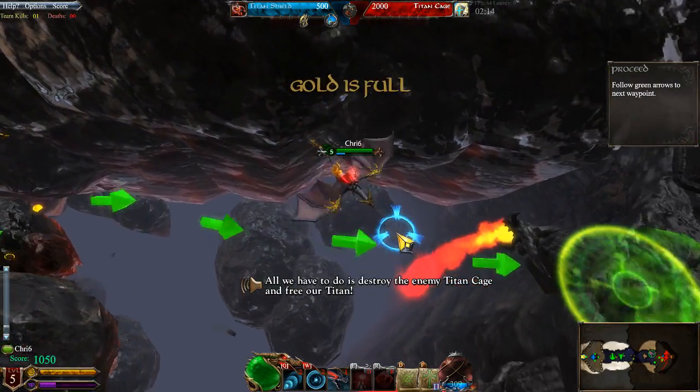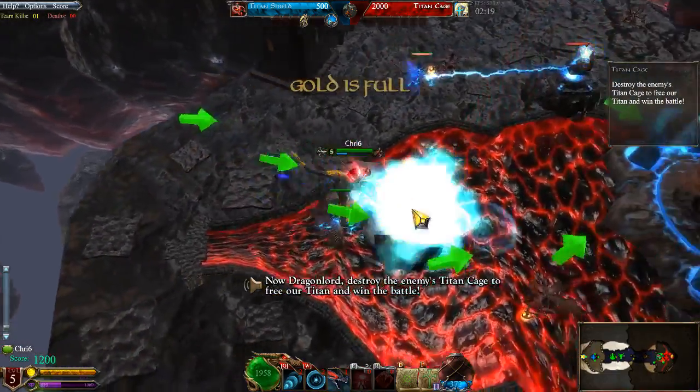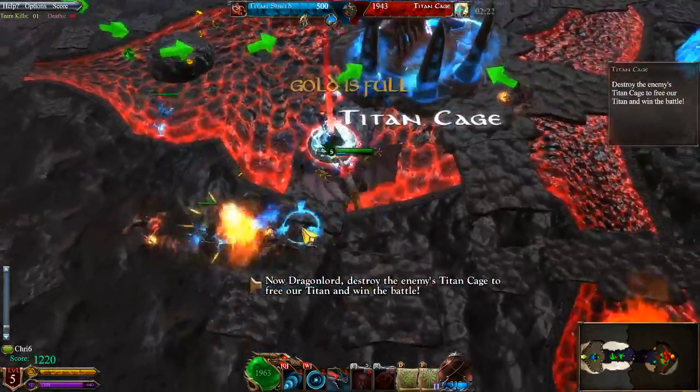All we have to do is destroy the enemy Titan Cage and free our Titan! Now, Dragonlord, destroy the enemy's Titan Cage to free our Titan and win the battle!